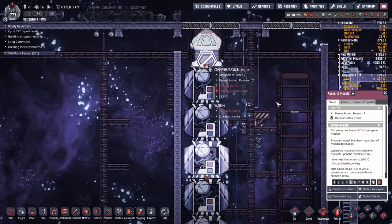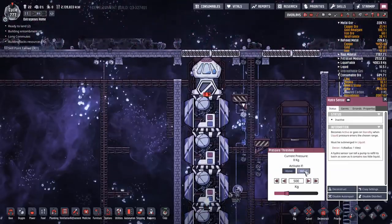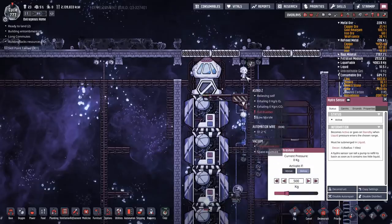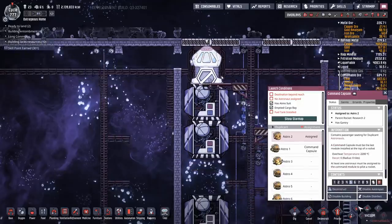Someone was saying the astronauts don't get out anymore - but yes, once you deploy, the astronauts will automatically deploy and they immediately want to use the bathroom. Off you go - in the meantime we'll deconstruct this.